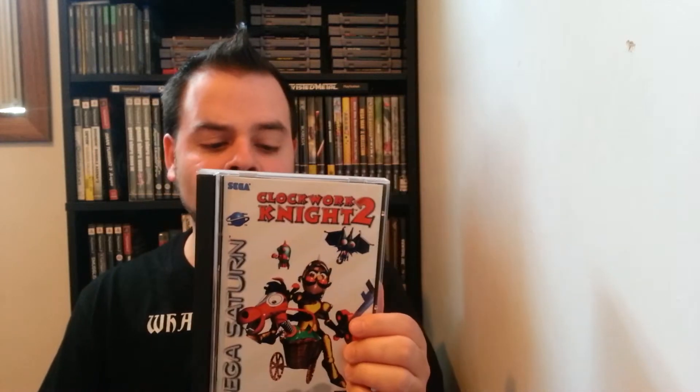The last Sega Saturn game I got is Clockwork Knight 2. I saw this on Metal Jesus Hidden Gems for Sega Saturn and picked it up. It's kind of like a kid's type of game, but it's pretty challenging. I played it for about a half hour just to check it out — it's pretty cool and complete. I think the guy wanted $40 for it, but with the bundle I got a pretty good deal. I think I got seven games for $75, so that averages out to about $12 a game.